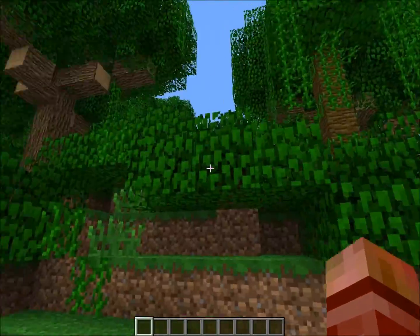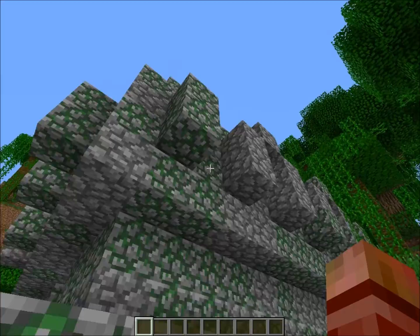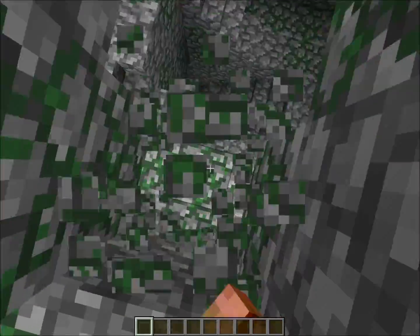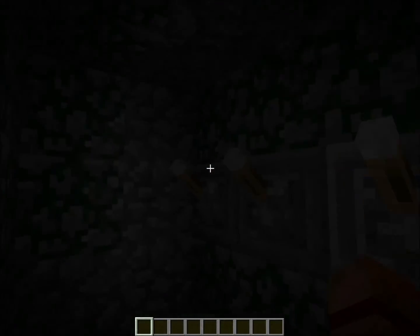So you find this jungle temple right next to the spawn, which was just over that hill. It's hanging off a cliff so it looks a bit weird, but if you go inside then solve the puzzle.